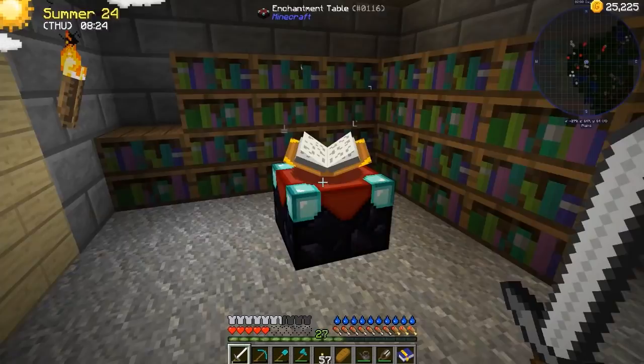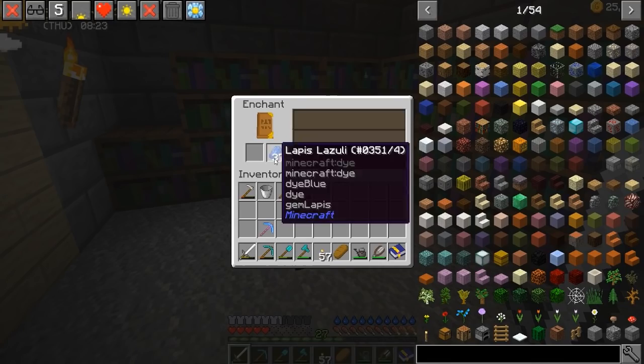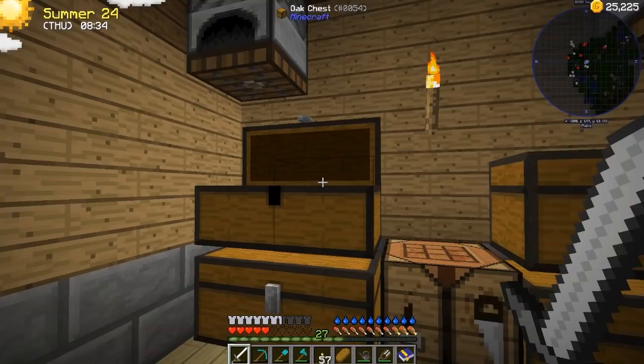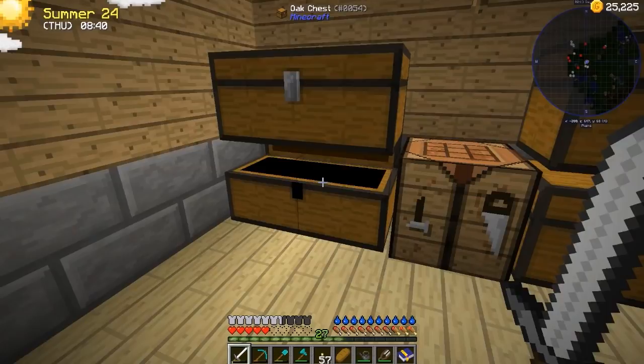Dang it. I say that and it just... I hate you. That's fine. I'll hold on to this because we may end up getting a pickaxe with just Unbreaking on it, and then we can combine them together. So we'll just hold that for now. There are more diamonds down there, and I was hoping for some obvious luck — but no obvious luck here today.